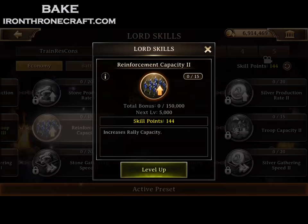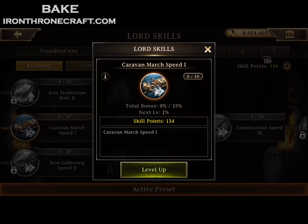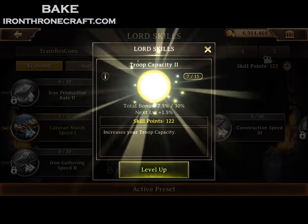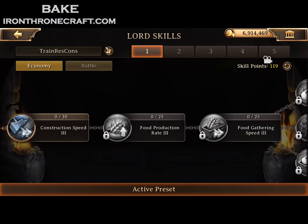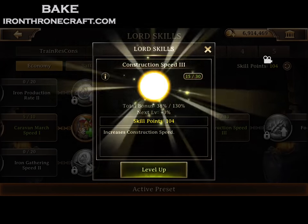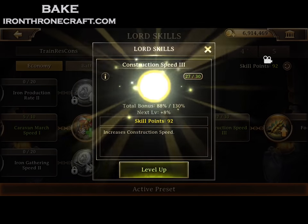I'm going to dump all these points into these prereqs, but it's because I can't get to that final research tile — and I know that. So I'm completely fine with spending all these points on prereqs. You get a little peripheral stuff; not that big of a deal. If you want to swap to this preset while you're gathering or something like that, you might get a little bit more speed on it. So I'm going to fill in this final Construction Speed 3 — you get 130% by going all 30 points into it. That's a big deal.